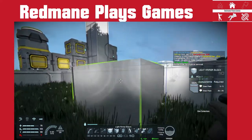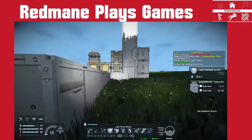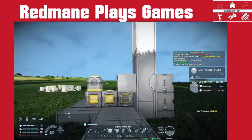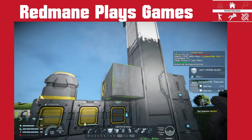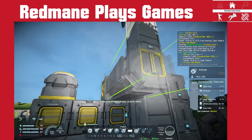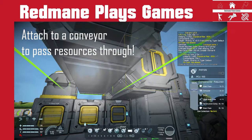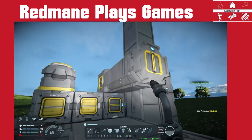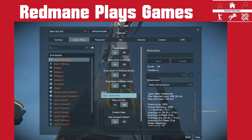We place a few blocks down. What I like to do is one block high, then we start to build our projector. With the piston first, we're going to align it so that the control panel for it is up at the top, because I like to access that easily.